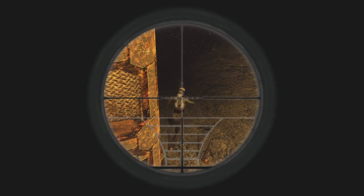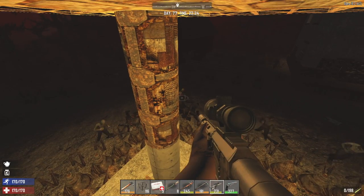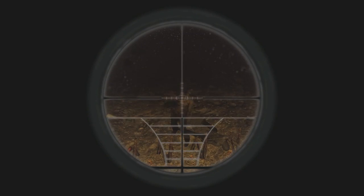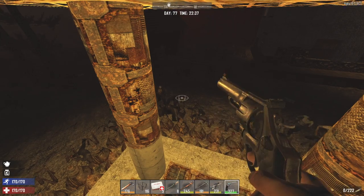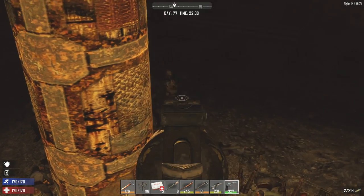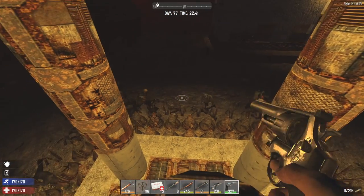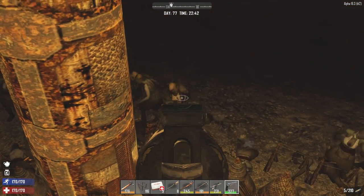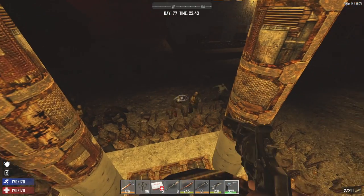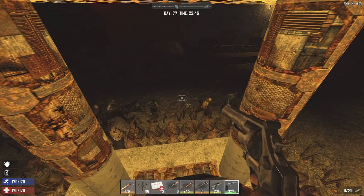I've got about 200 rounds of this, a little over 200 crossbow bolts, and about 200 rounds of Magnum also. Without a shotgun or an AK, one thing I definitely do not want to do is accidentally fall down to ground level, because a Magnum, a Sniper Rifle, and a Crossbow are not great weapons for up close and personal. AK is usually always good to have — I do have one, it just needs to be repaired.